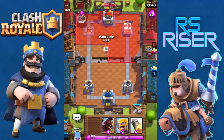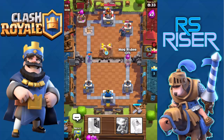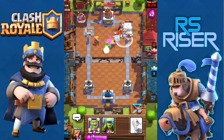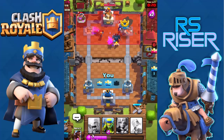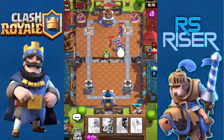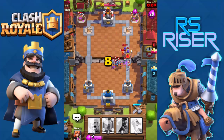He has another PEKKA, so I'm putting a Valkyrie on the left-hand corner to defend my tower, and putting barbarians and Hog Rider so the PEKKA attacks the barbarians, not the Hog Rider. There's the Witch — let me Zap it so it doesn't annihilate my Hog. Let me mirror the Zap — there you go, I just took out the second tower of the enemy! The game is pretty much in my hands.